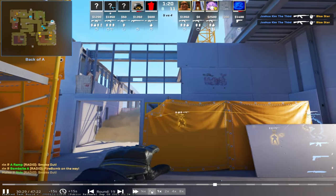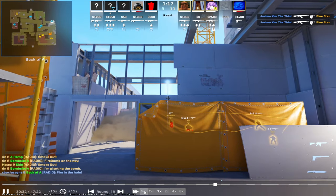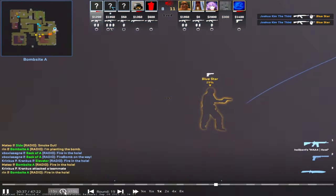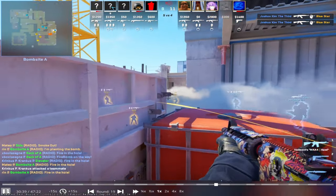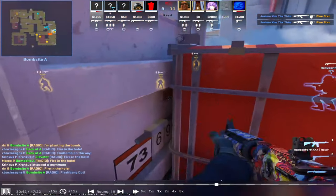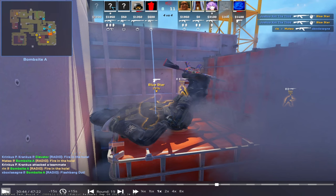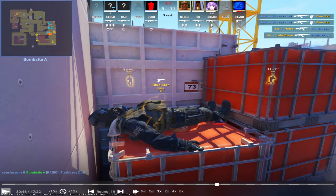Do you know the lineup? I think you know it. I should've thrown the molly first. You should've. I was waiting for the plant sound to throw the HE, but I should've thrown the molly before they plant it. This is generally too fast for me — it's 5-4 and you're jumping on top of headshot, which is a very easy angle to kill from. I saw a pattern where on T side you have not been expecting a guy on top of the smoke on top of headshot.